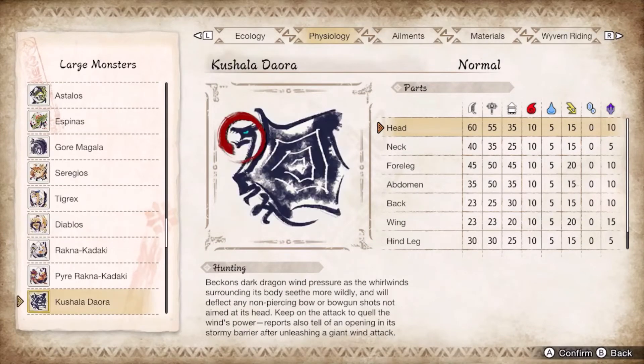Kushala Daora has sub-20 on most of its thunder hitzones, and its combos leave few windows of opportunity for super spam. Targeting the head will negate wind pressure for the hunt and make it a life-alert patient. If you don't want to take thunder into the hunt, poison is the next best pick since the wind dragon has double the normal poison duration and damage.